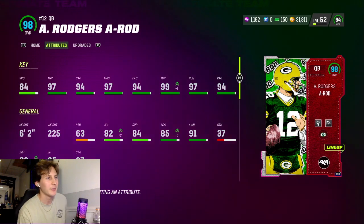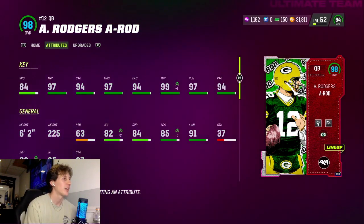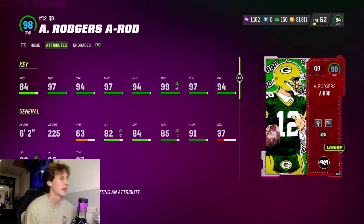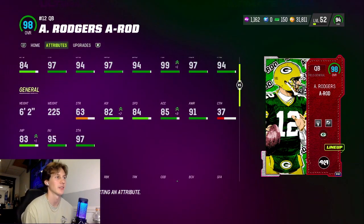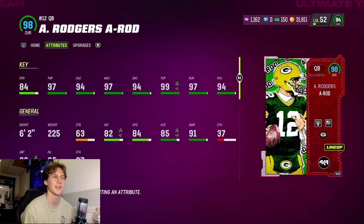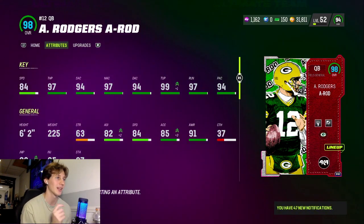Welcome back to the channel. I'm gonna be showcasing the new Aaron Rodgers that just came out — A-Rod, 98 overall. He's got 84 speed, he's got the burners man. He's got 97 throw power, pretty good throwing stats. He's got 99 throwing pressure on my squad. He's a pretty great option in this game because of his release — he's got Slinger 1, so that man can really sling it.